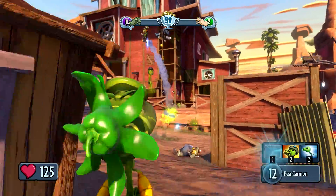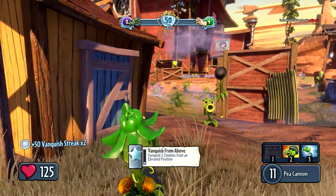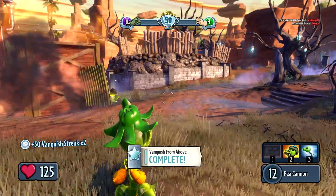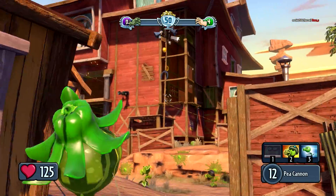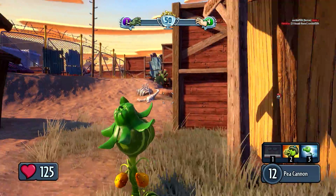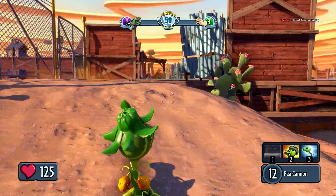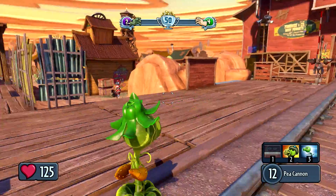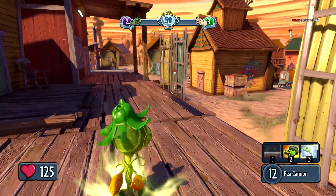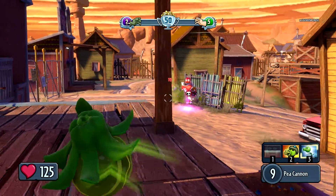Same thing with the powers — you can press two to become a gatling gun; you'll be stationary while doing that so you'll do a lot of damage but be vulnerable. Number three puts you into a frenzy where you go really fast. Your first power is the chili bean, which you drop like a frag grenade — it just explodes and kills everything around it.